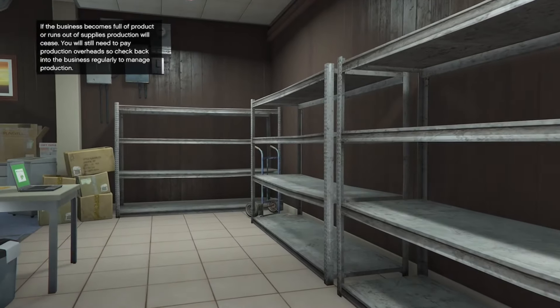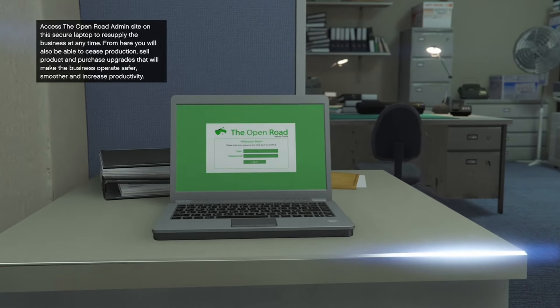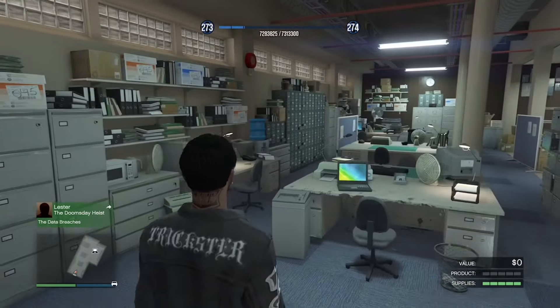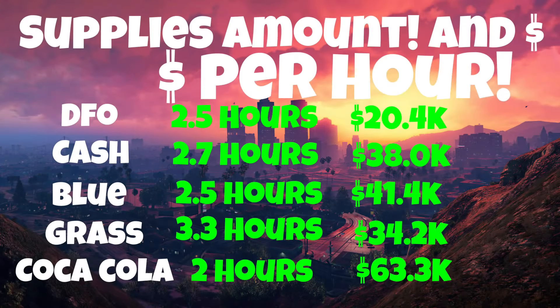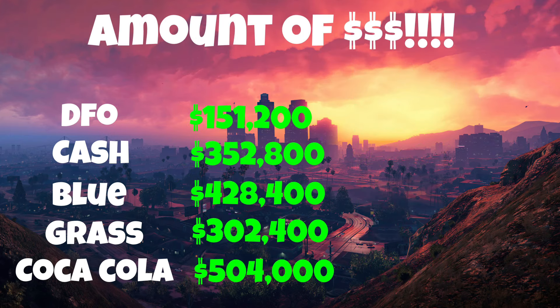I'm going to talk about how long it takes for a full bar of supplies to deplete and how much money you can make per hour. This is how long it takes for a full bar of supplies to completely end for all of the businesses, and that's how much money you make per hour. You're going to have to go back and restock after those times end. This is the amount of money you can make when they are full. The Cocaine Lockup is going to be the best one, while the document forgery office is the worst. Definitely run the Cocaine one this week — two times the money, take advantage of that.